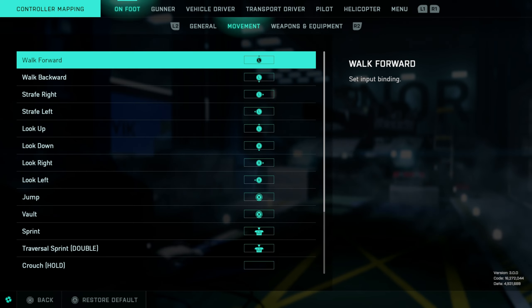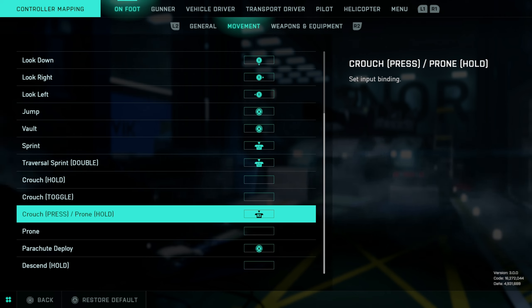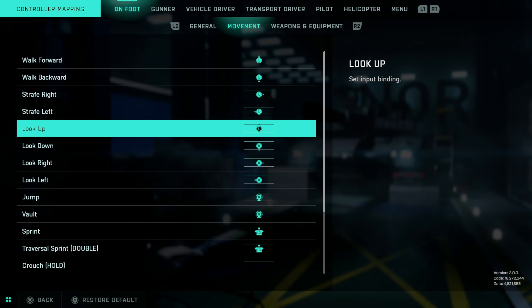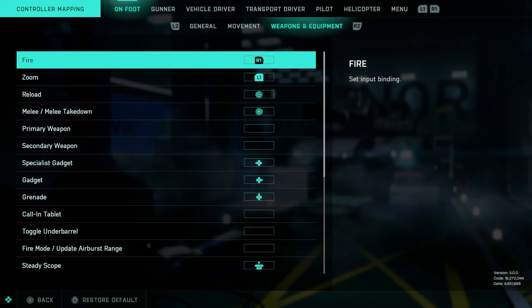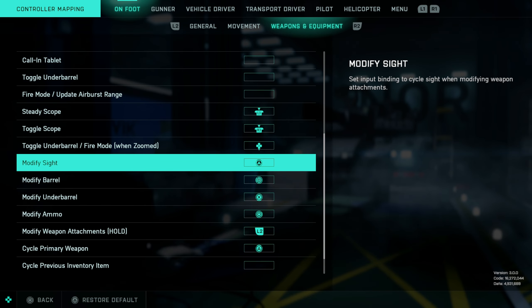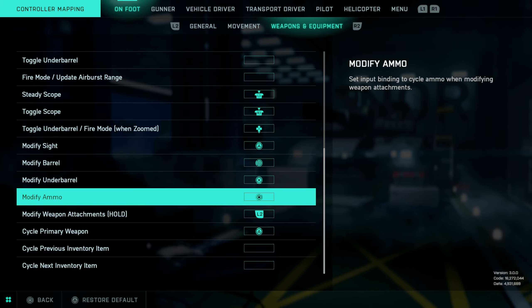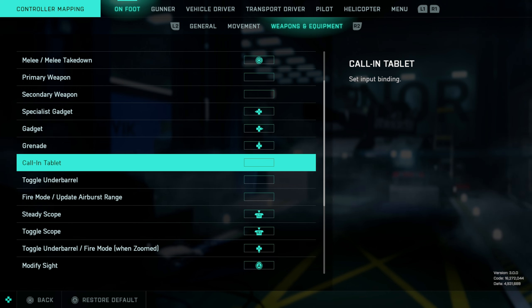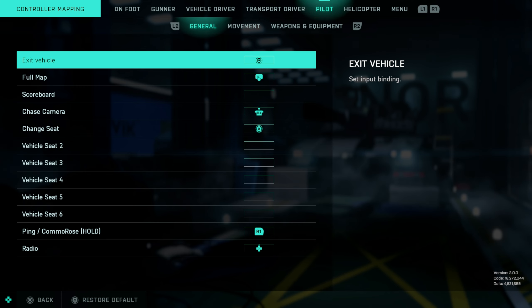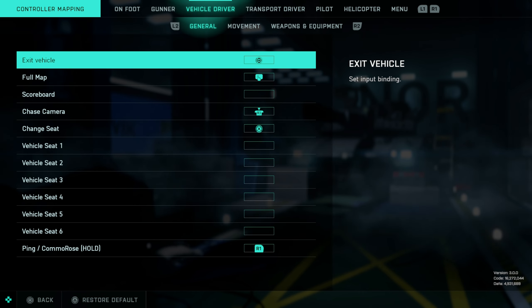For movement, crouch and prone I have on R3, and knifing is on circle — those two are flipped. Those are the only settings I have switched. Melee takedown is on circle, and the rest is all on default. Modify weapon attachments is on L2, so that's flipped. For the vehicle settings, everything is on default settings, so it's not really interesting to go through.